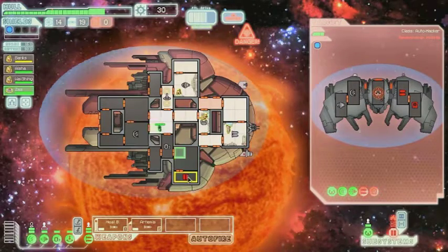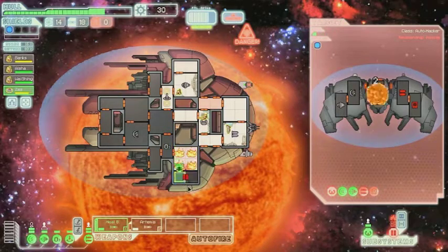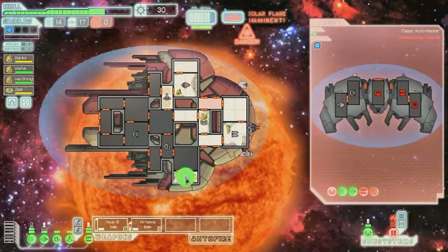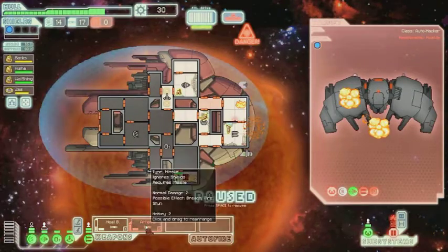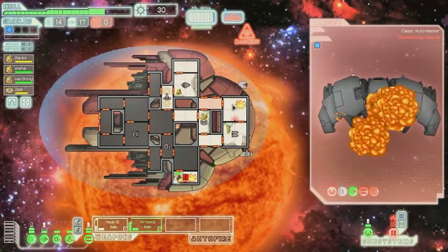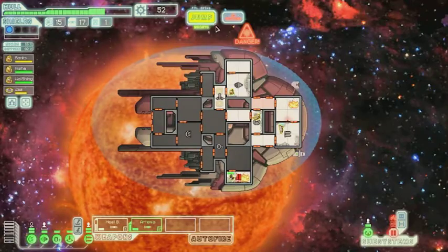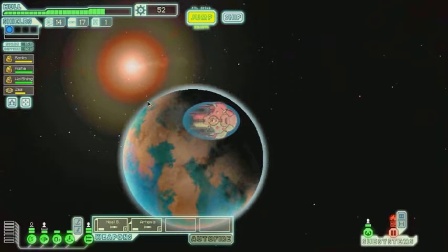I'm going to do a healing in here. Hopefully we can fix the control room for the doors, and we can just empty out all the oxygen so the fires die. Hopefully we don't have any more fires. Looks like we have a couple more fires. I'm just going to jump back to a safe spot so we can take care of the ship.